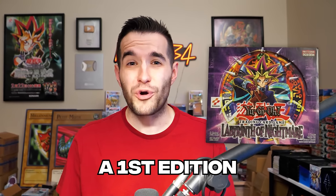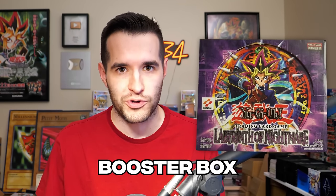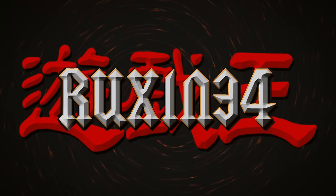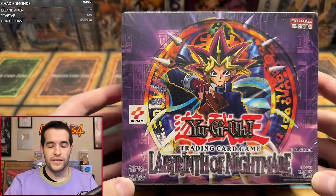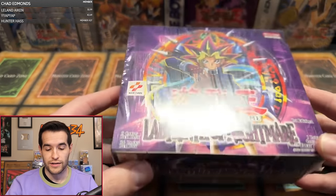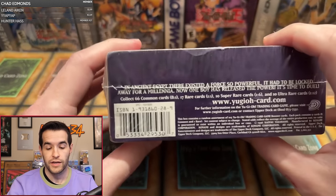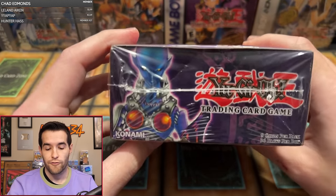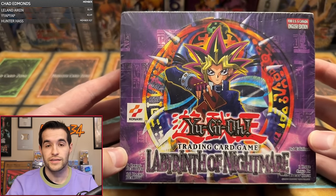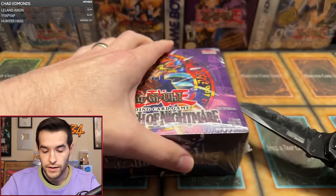In today's video, we're opening a first edition 36-pack Labyrinth of Nightmare Booster Box. What is up, guys? We are here with a first edition Labyrinth of Nightmare 36-pack Booster Box. We're here live, but if you're not here live, we are making a video now. So 36-pack first edition — this is a retail box. We'll be getting Magic Cylinder if we get a secret rare. There's a lot of amazing cards in here. We're hoping we can pull something awesome. Let's see what we can do. Here we go.